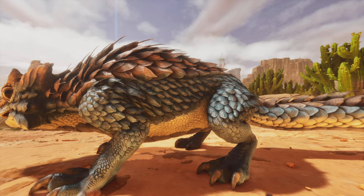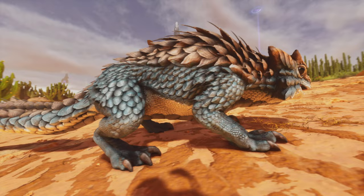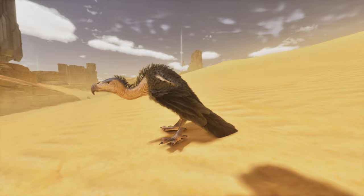Next we have the Thorny Dragon, which looks absolutely amazing as well. I'll be doing a video comparing these creatures, so make sure to subscribe and stay tuned. The eye is no longer all messed up — before it was like a polygon, really weird. The spawn command for this one is going to be Spiny Lizard. Just Spiny might work as well, but Spiny Lizard is the full command. For the GFI saddle, just put Spiny.